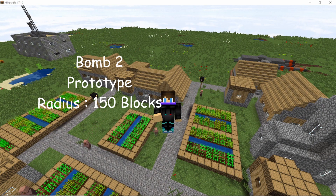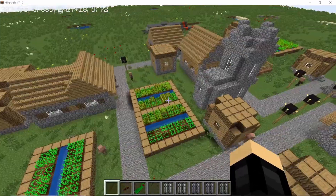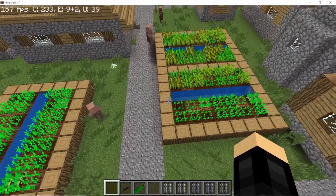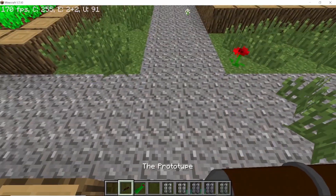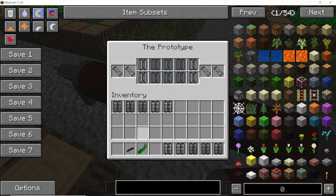The second bomb we're going to test is the big brother of the Flageur — the Prototype. The Prototype is a huge bomb with an explosive radius of 150 blocks, making it very, very destructive, so be careful while using it.